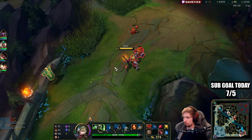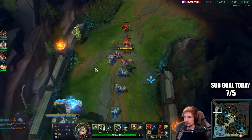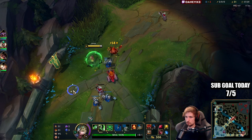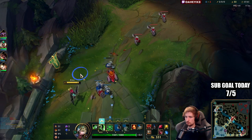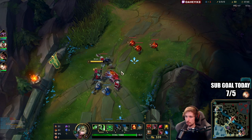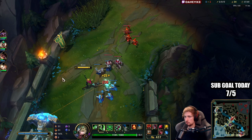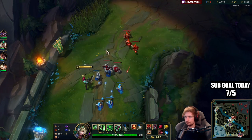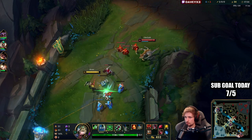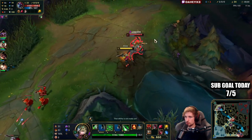Let's hold out the wave. I'm thinking about freezing the wave but also thinking about shoving it. He's probably heading back to base now so he can purchase Steelcaps. The best way to block Cho'Gath's W is by shielding it.